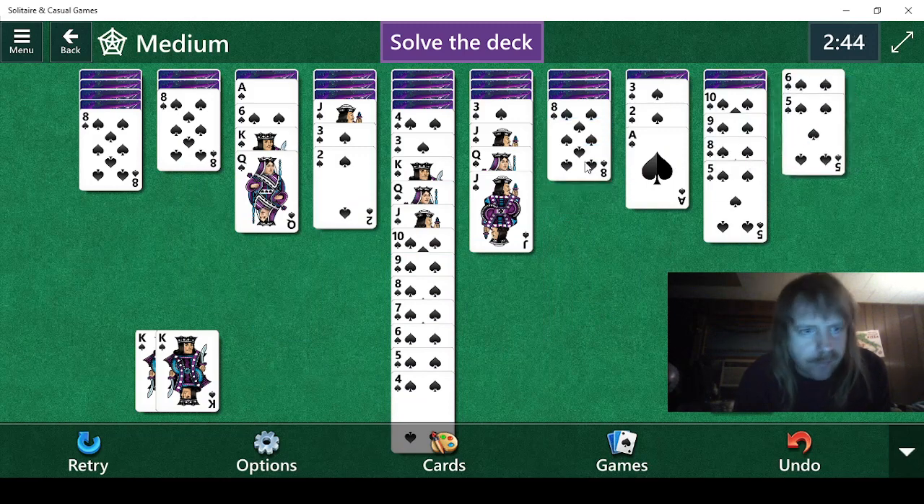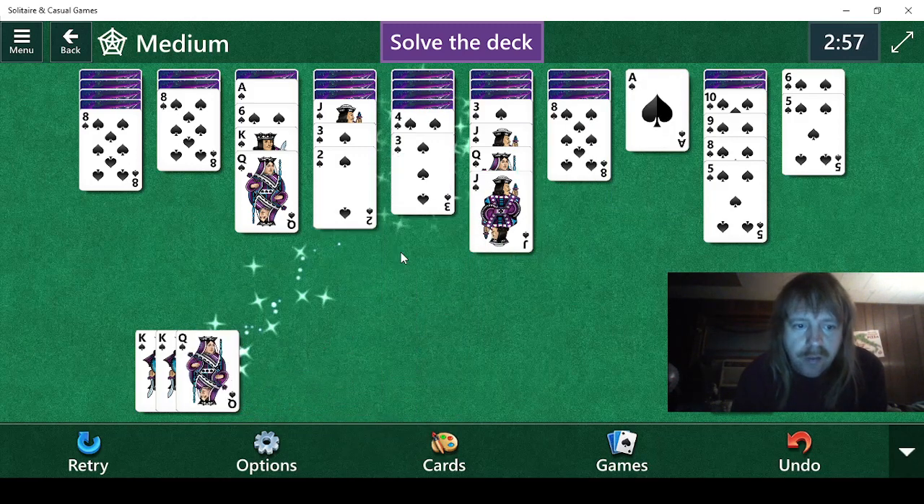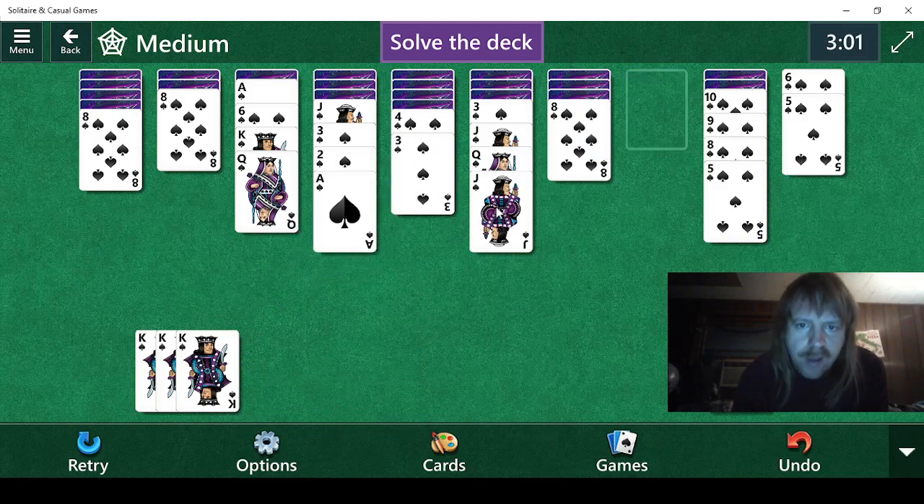Let's see what we can do here though. Eights — yeah, we have like four or five of the eights just right there. That is not what we like to see. So let's see. Oh, we can do this. Well, that's three down. Now maybe we can actually find some cards we can actually use.